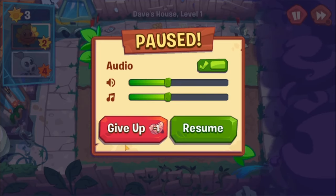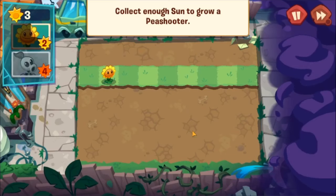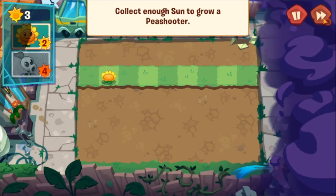It seems they have a life system — if you give up you lose one brain. That kind of adds a little more to it. I've never been the biggest fan of this kind of system, but it works sometimes. Angry Birds 2 uses it, Candy Crush uses it — a lot of different mobile games use it.